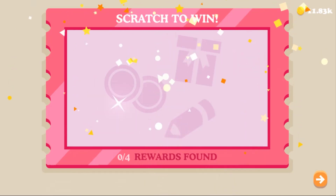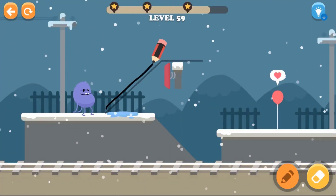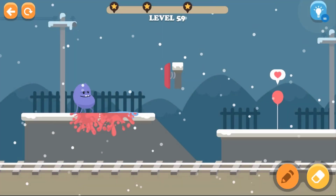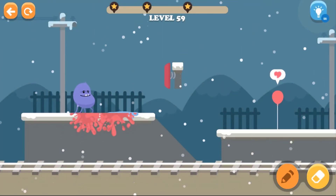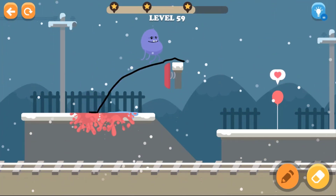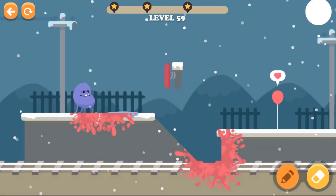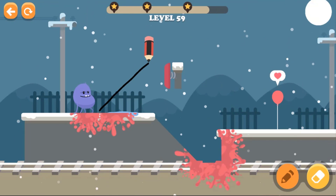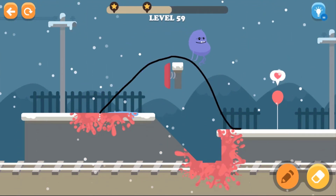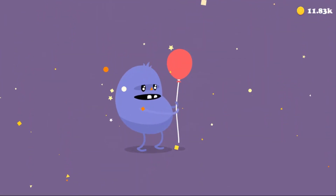Let's draw a line and make him walk to the other side. Don't draw a line on the water — he will slip! I got hit by a train. Draw a full line so that cannot lead him to the bottom. Oh, there's some bombs over there! How nice is that?